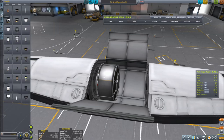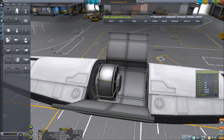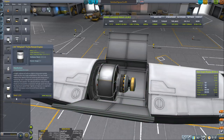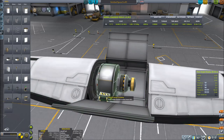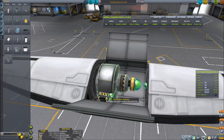This is going to be the ion probe, so we need the ion fuel tank, the probe core which needs to be flipped around so it's facing the same way, the reaction wheel, and the electrical engine. Let's give this some batteries and some antennas too. You don't really need the antennas, but maybe you're doing a contract with them.